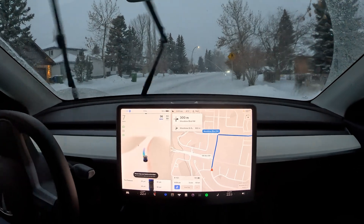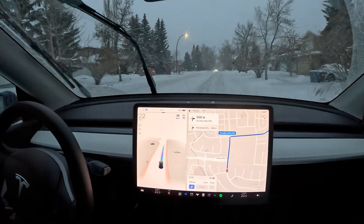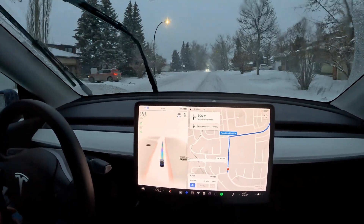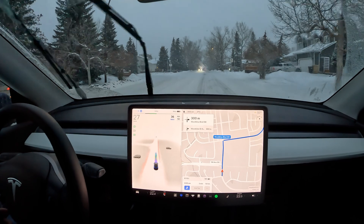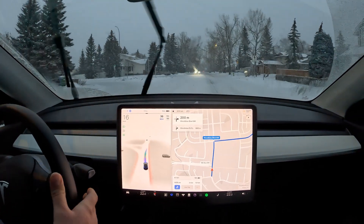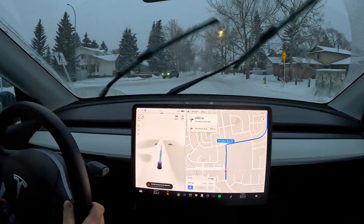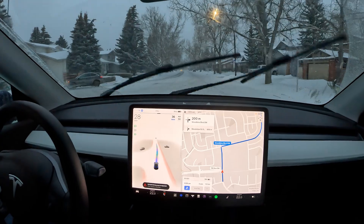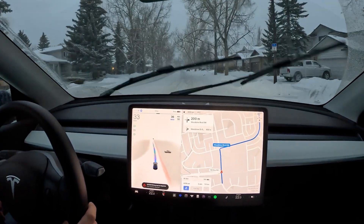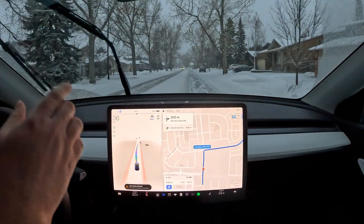We've got the FSD symbol, so we start that. My FSD settings right now are on minus 13 or 14 kilometers per hour. There's a lot of hesitation — it's picking the wrong lane over here. It's saying full self-driving degraded due to poor weather, I think just because of the front camera.